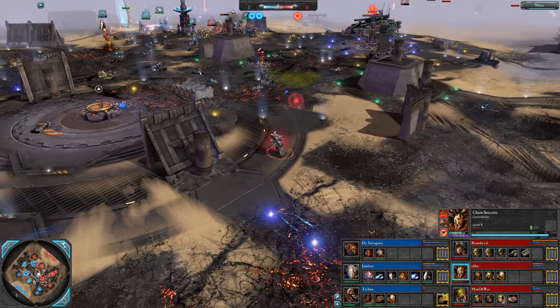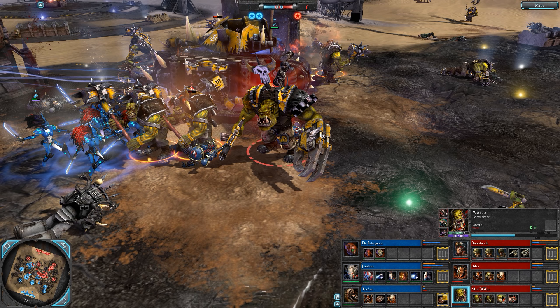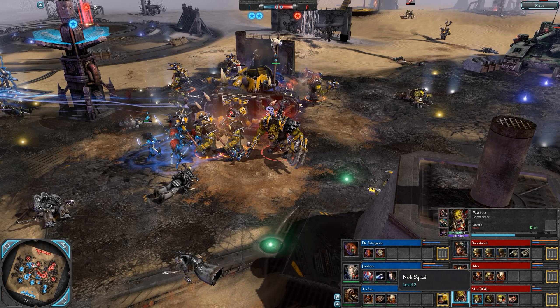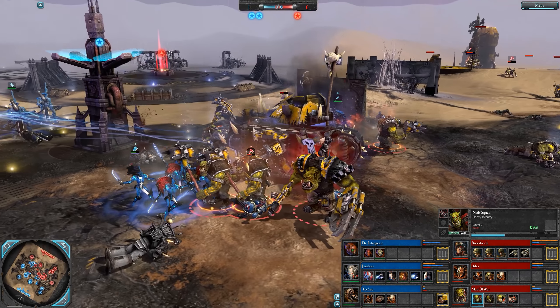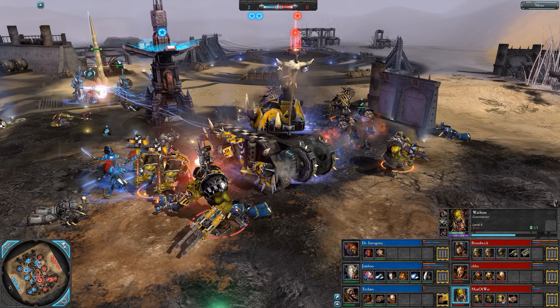Level 8 commissar did some work with power sword, Emperor's Wrath, and the flak jacket, lots of Inspired Terrors. Ebbo struggled mid game but came back pretty strong, did some good work — level 8, vestments of the warp, Scission of the Rift and rod of warpfire. Level 6 warboss — very strange usage of the knobs, took a while to get Meaner and Greener, didn't use the red throughout the game. Power claw, cybork implants, and boss pole but still a pretty scary warboss.